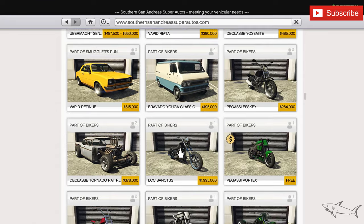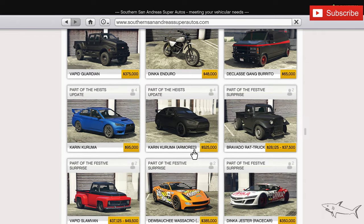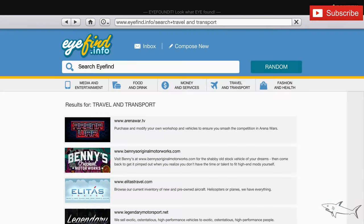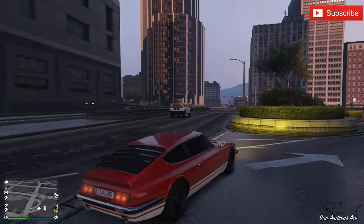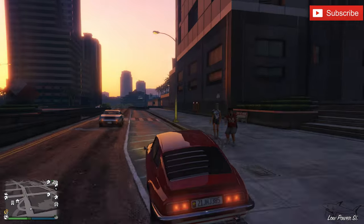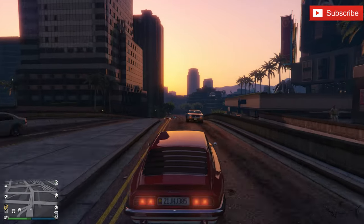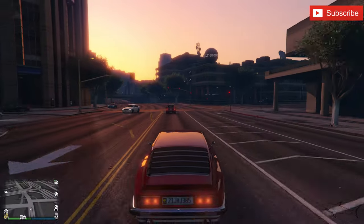Go to Southern San Andreas Super Autos and the car is 400K — this is the beautiful Pigale. It's a really awesome looking car. Let's take it on the street for a second. You'll notice that you cannot change the plate number even using the iFruit app — this car has a really awesome plate number that you cannot change. Those beautiful headlights are awesome. I love the shape — it looks pretty long but it only has two doors, so it's a coupe.